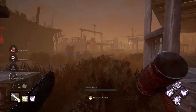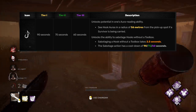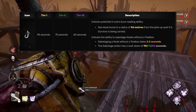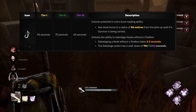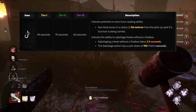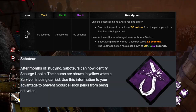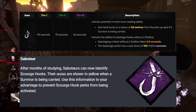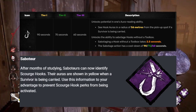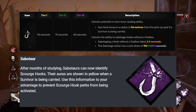Next up is Saboteur. The way it currently works is you can see the aura of all hooks while the survivor is being carried by the killer within 56 meters of where the survivor was picked up. Additionally, you can sabotage a hook without a toolbox in two and a half seconds, but once you start it takes 60 seconds to go off cooldown. The change Saboteur is getting is that you can now see the aura of all Scourge Hooks highlighted in yellow, so that way you can predict where the killer is going to go, sabotage the Scourge Hook, and prevent them from getting any additional benefits.